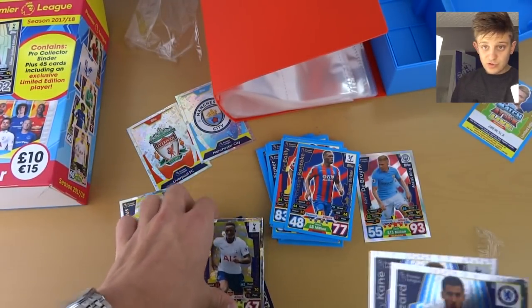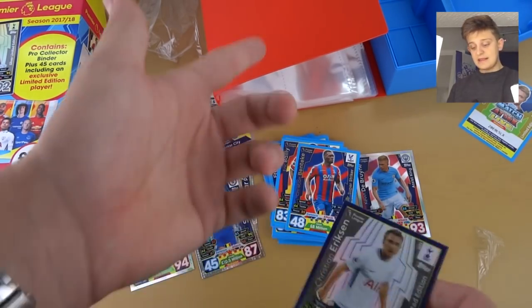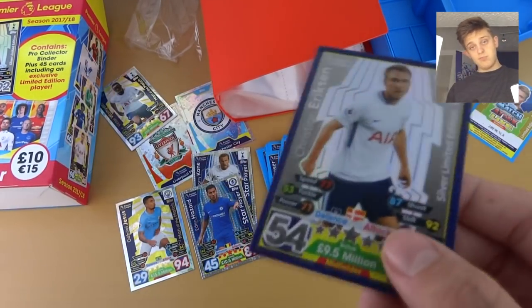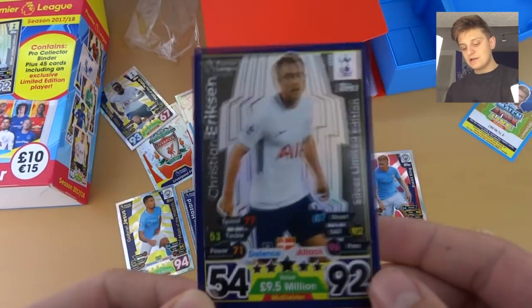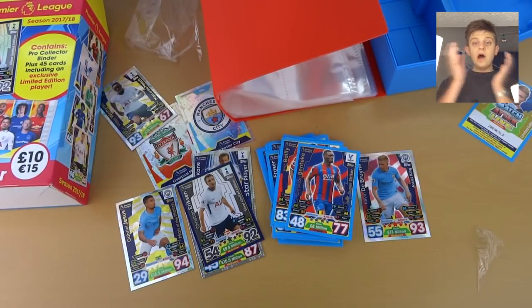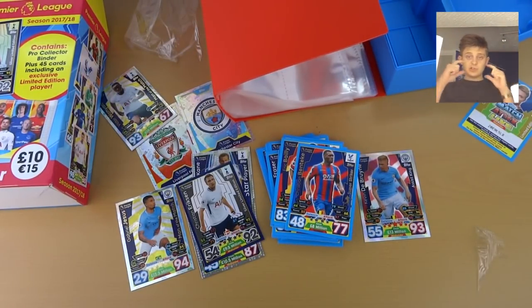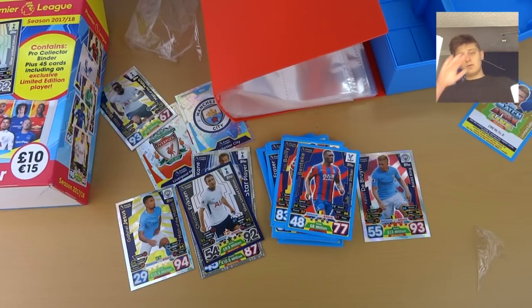That is the Swap and Store Binder opening. The main reason why you buy this really is to get that fantastic Swap and Store product and get the Silver Ericsson Limited Edition, which is an incredible card, and it will fill up your binder superbly. Hope you enjoyed that video. Make sure to smash the like button, subscribe for more Match Attax openings in the future, and we'll see you all later. Goodbye.